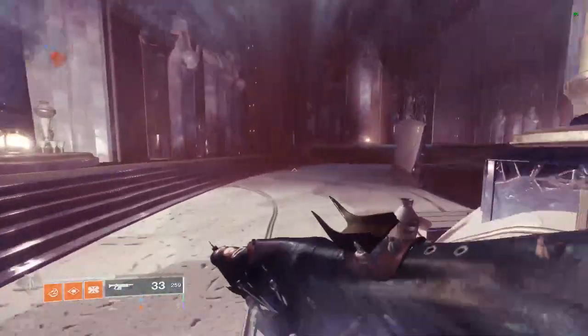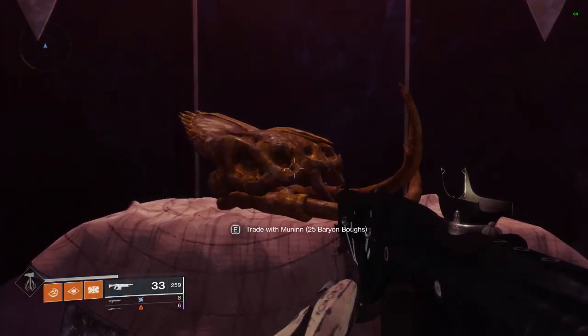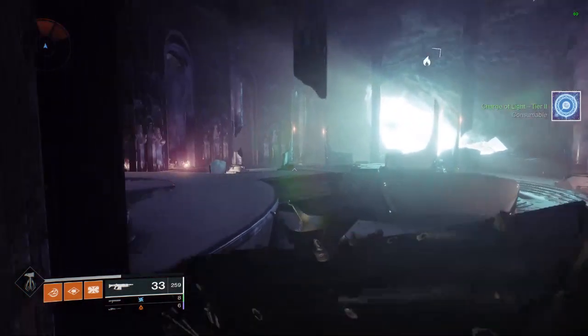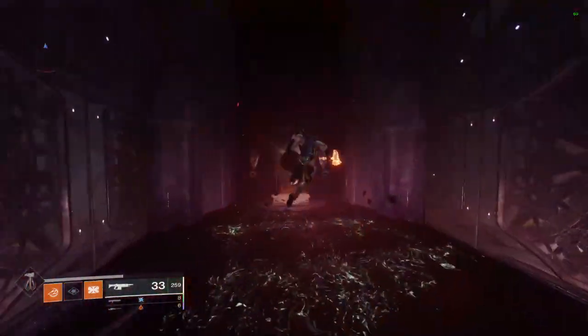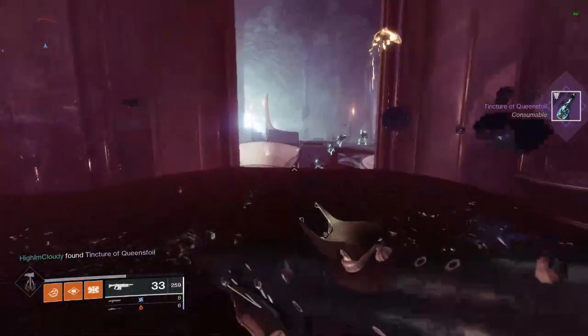Then you're going to have two rooms in the back. The left room is going to be the vendor that will give you the Blind Well Charges for 25 Baryon Bough, which is the planetary material for the Dreaming City. His name is Munin. The right side will give you the Tincture of Queensfoil, which is required for your Weekly Ascendant Challenge and probably some other things in the Dreaming City, for a total of 50 Baryon Bough.